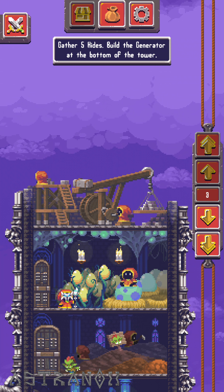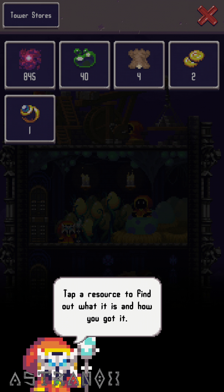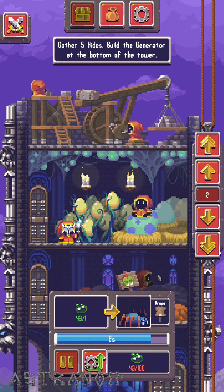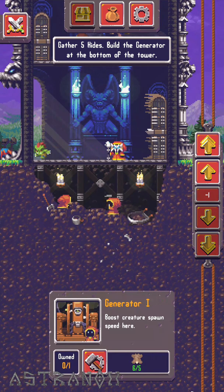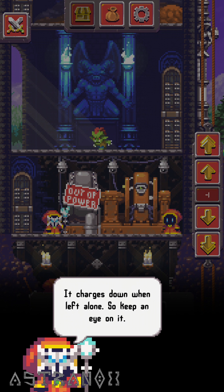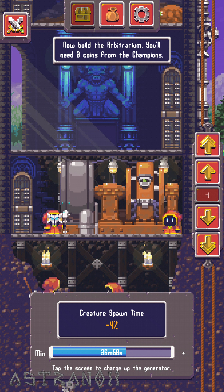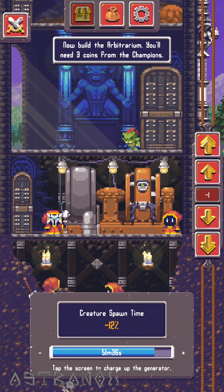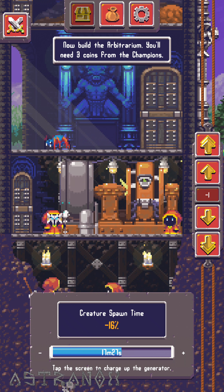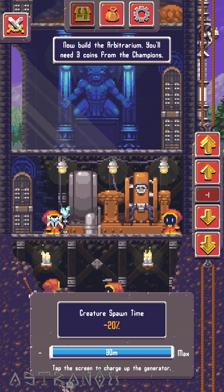What's up there? There's nothing yet. Get five hides, so we're almost there. The fifth hide is coming now. Build a generator at the bottom of the tower - let's go. I'm just going to charge up the generator. Creature spawn time, so you can just tap here and speed up your spawn time. With max, that's going to be the best buff I can have.